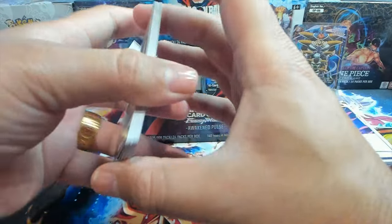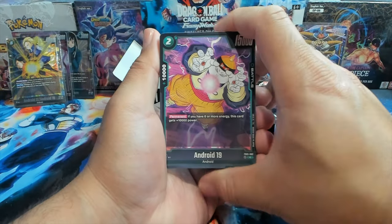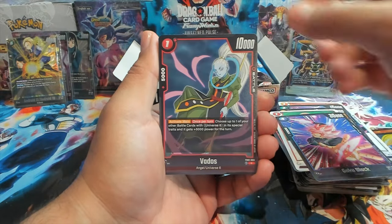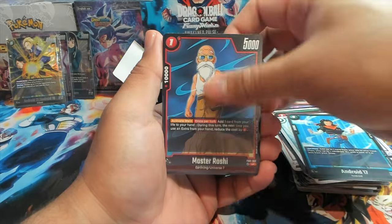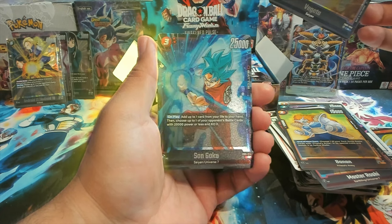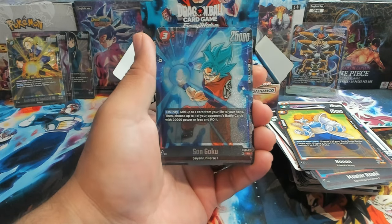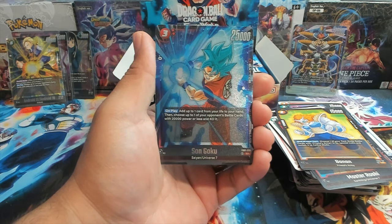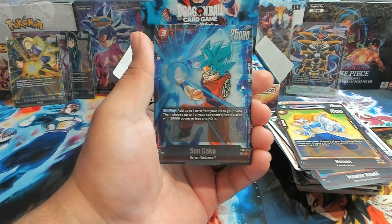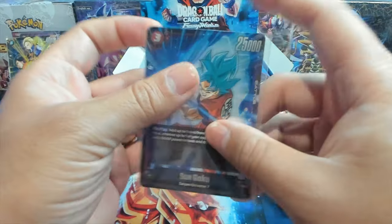Next pack. We have an Android 19, Meta Cooler, Dr. Rota, Mafuba, Vados, Instant Kamehameha, 17, Roshi, Banan, Vegeta, and we have another SR! Son Goku Universe 7 — on play, add up to one card from your life to your hand, then choose one of your opponent's battle cards with 2,000 power or less and KO it. Pairs really well with Goku decks.